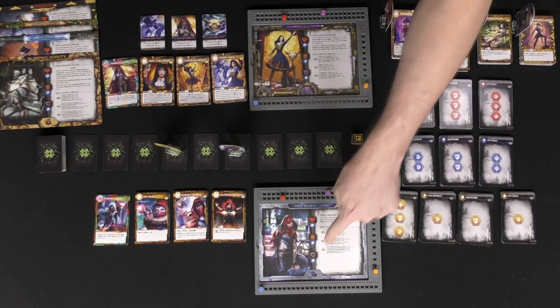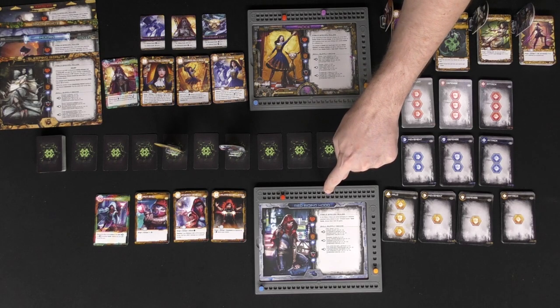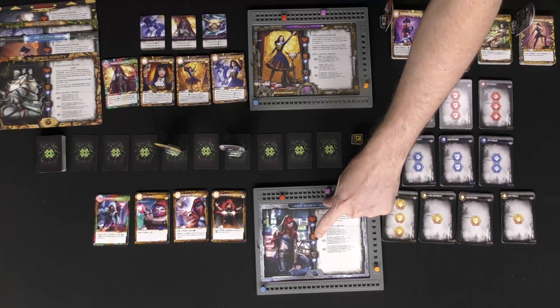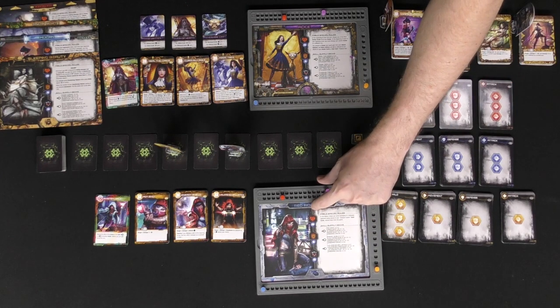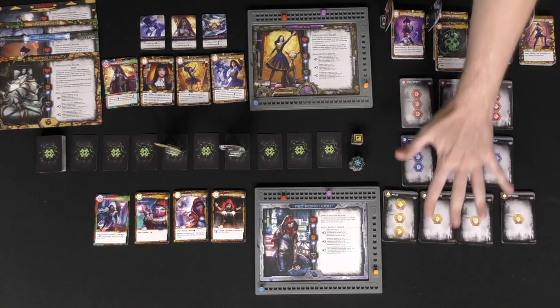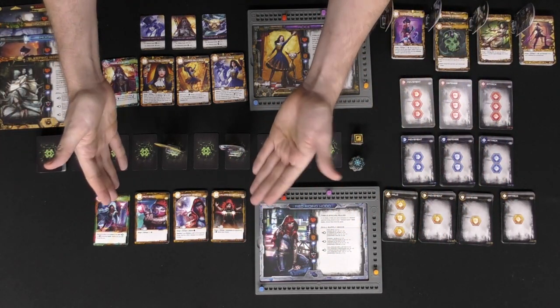You're going to give them this symbol here which says 15 — this is basically like a limit breaker. You're going to set their defense to zero, but it also shows you what their max defense is, which is six here. And then this is your power bar. This is what you'll be utilizing as currency in the game to buy these cards over here.